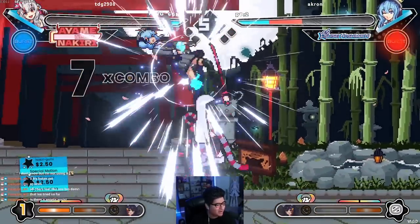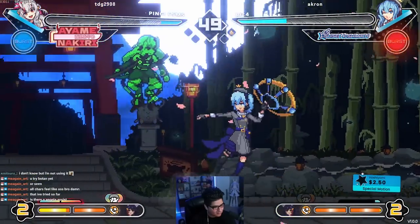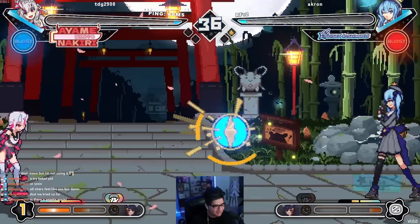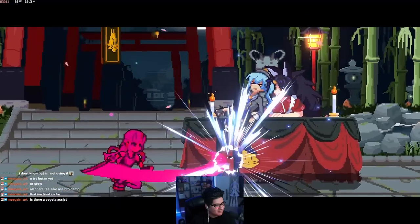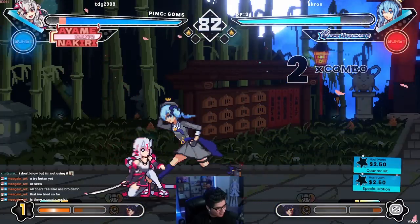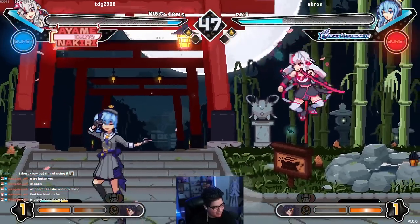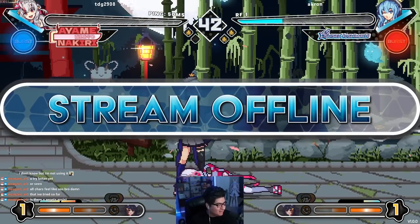I'm probably gonna die here. I swear that move hits you no matter how far you are. Now I see how the assist works — do I just win from this? If I do nothing, do I win? Nice, GGs. Oh wait, it's still going — I thought it was the last round. Command grab, let me grab you to end it! I can't grab — just gonna keep mashing. GGs, that was pretty fun, that was interesting.